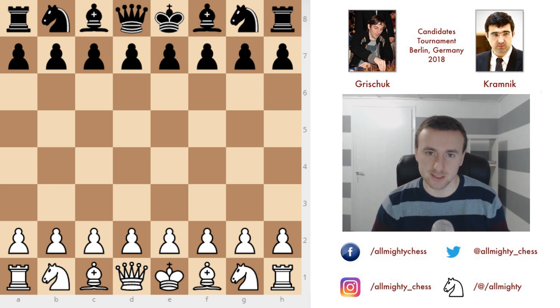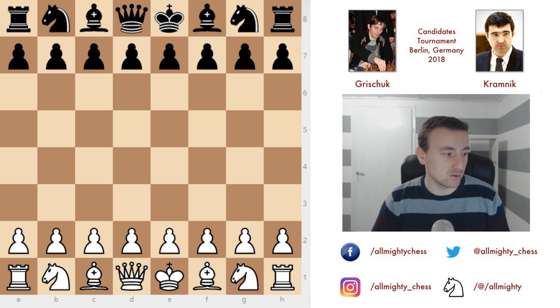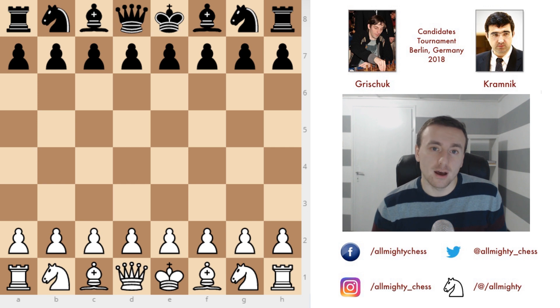Let's jump into this game because it's a pretty long one. We are back with the Candidates 2018, now in round 8. With the white pieces we have Aleksandr Grischuk and with the black pieces we have Vladimir Kramnik. I was hoping today there wouldn't be much choice between games, but after I got home I saw this game and saw Grischuk and Kramnik were still playing with Grischuk in a good situation, so I decided to show this game.